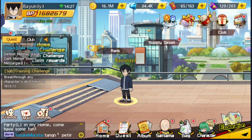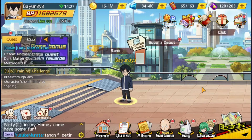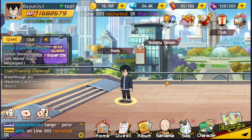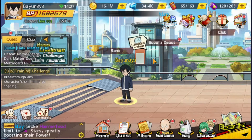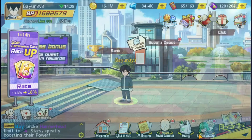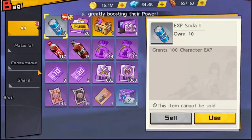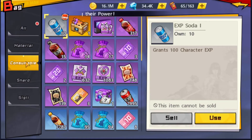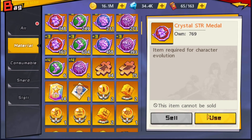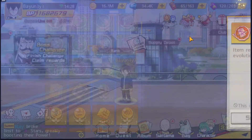Hi everyone, I'm Ba Yun. As you guys know there's an event on Star Ascension Cards. I'll be pooling a number of Ascent Supply Tokens that I have stored up for the past few weeks to see what I can get and how many Ascension Cards I can pull. Looking at how many I have as of now — I have 14, so let's get right into it.